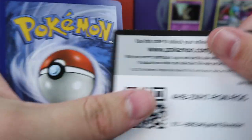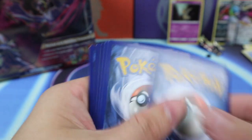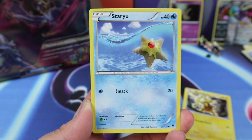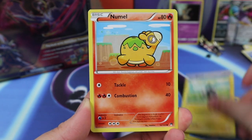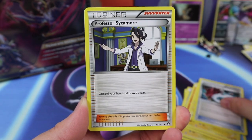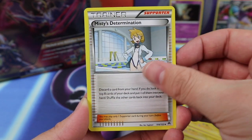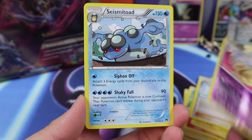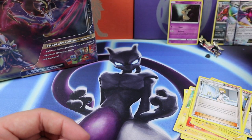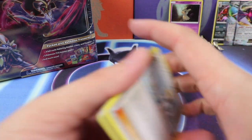Breakpoint — please do not let us down. We have Electabuzz, Staryu, Blitzle, Phanpy, Shinx, Gyarados Spirit Link, Professor Sycamore, Misty's Determination, a Dewblade, and a Seismitoad. Wow, Breakpoint not coming through for us. But Fates Collide really has — the two EXs have come from Fates Collide.